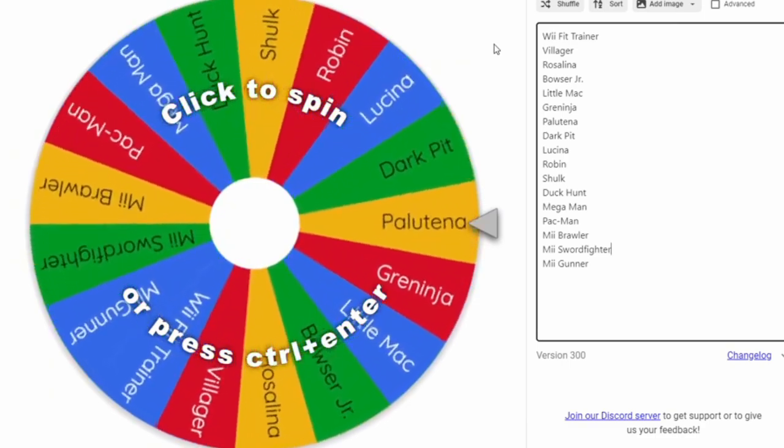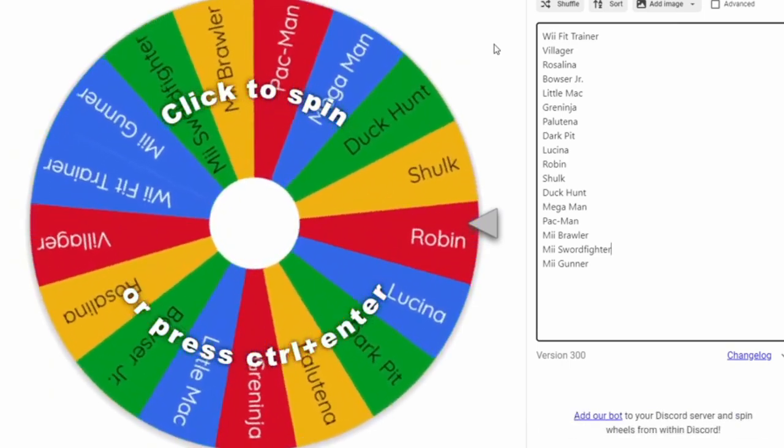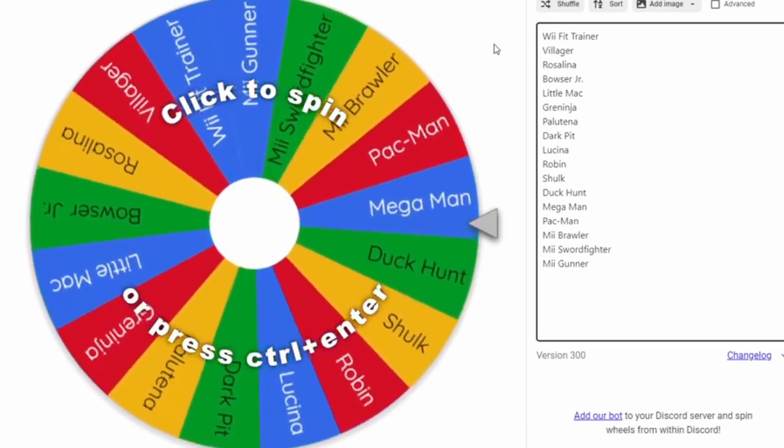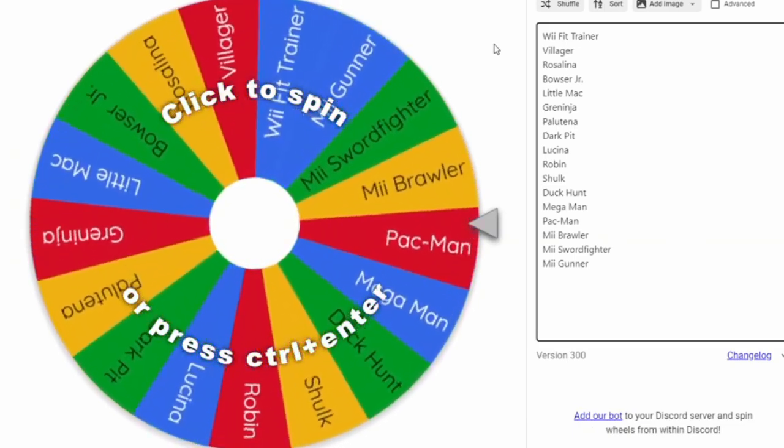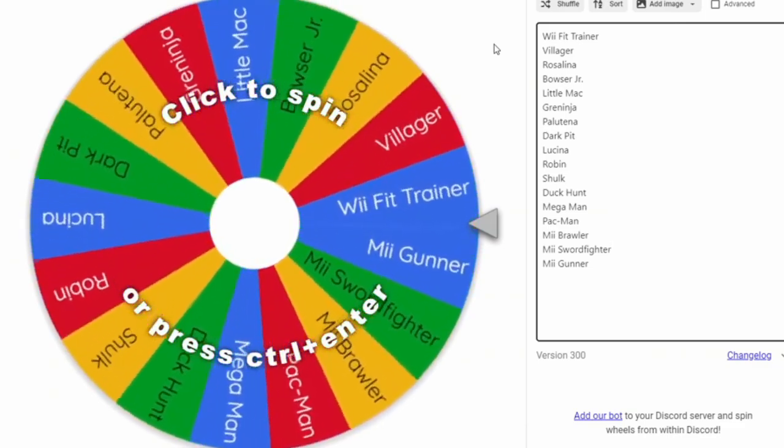Today we let Smash Ultimate Imperialism decide which Wii U character is truly the best. On this wheel are 17 different fighters that were first introduced in Smash 4, also known as Smash for the Wii U and Smash for the 3DS. We're going to spin this wheel and see which character it lands on.